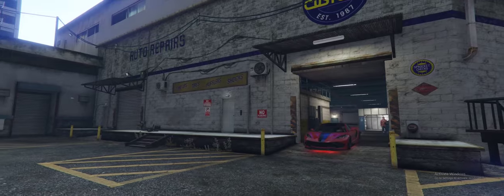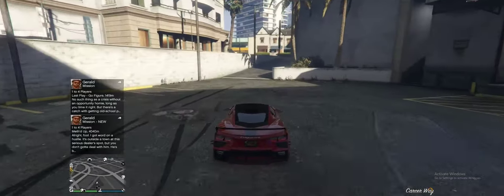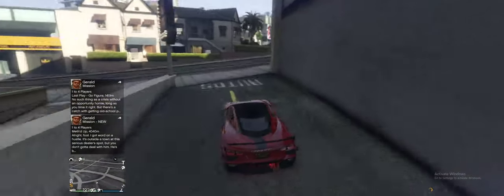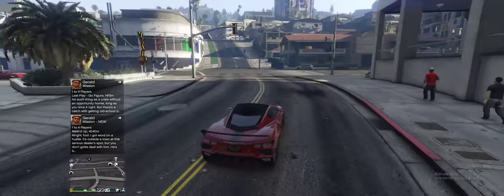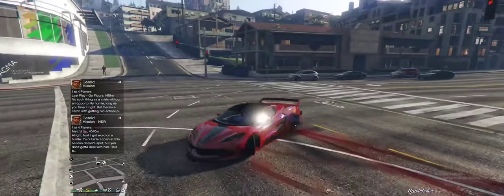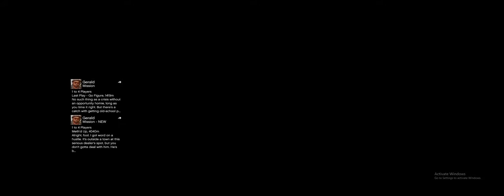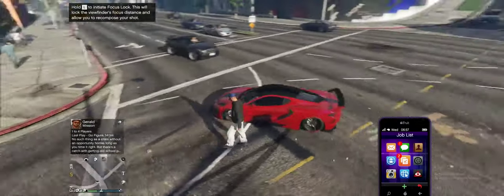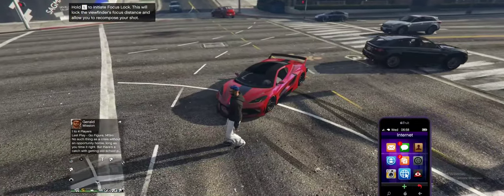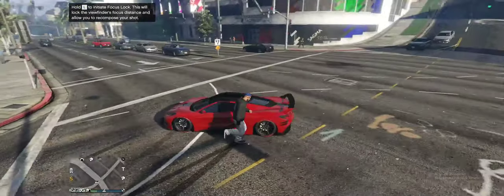Let's take this car out for a spin. This car really looks good — it looks much better than it was before. Let's take it out in the sunlight to show it properly. It actually looks good, the rims are nice, the front looks good as well. That's the first car done.